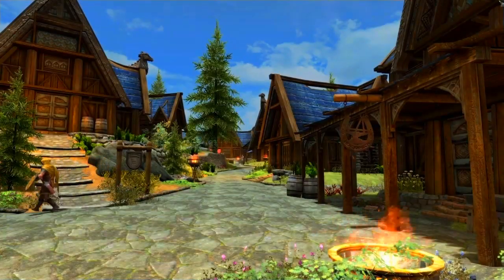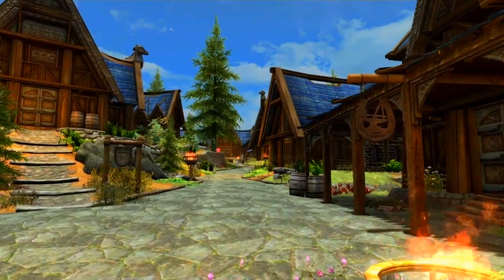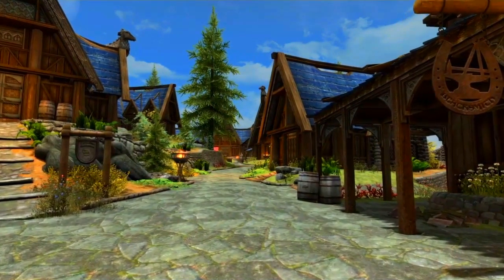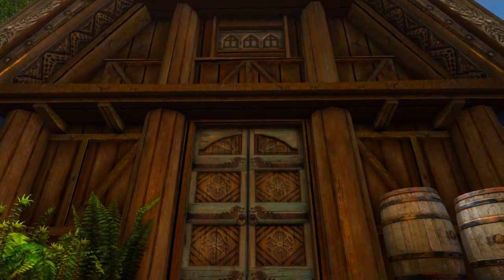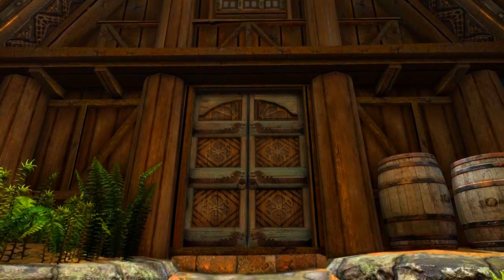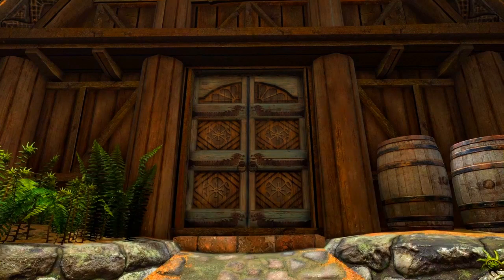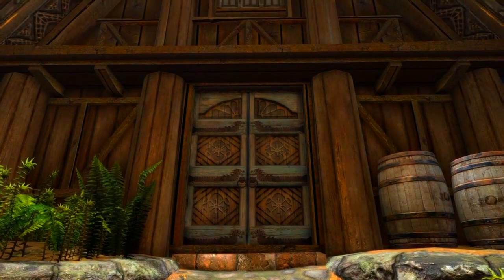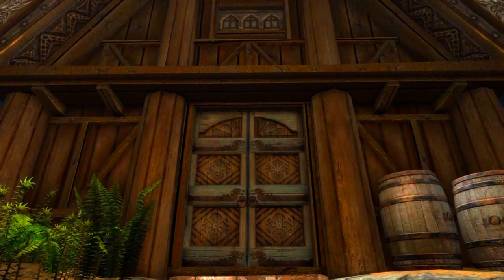This mod goes great with Anna's Skyrim texture overhaul, which is the next mod I'll be showing you, but this will make all the buildings look a lot older and just overall look really nice. Here's a good example — you can see on the wood that it's not nearly as vibrant, not nearly as light, it looks a lot darker, a lot more shadows, a lot more cracks and creases, and it goes very well with the other mods installed.